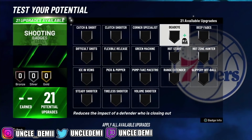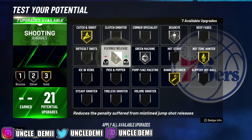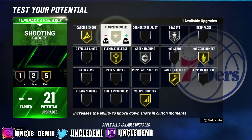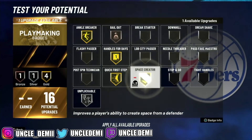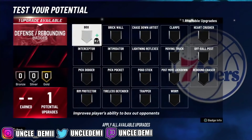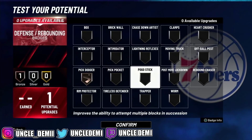For shooting badges, you want to go hot zone hunter, range extender, green machine, dead eye, catch and shoot — huge — flexible release is huge because you only have an 84 three-ball but it's good to have, trust me. Volume shooter, and then I like to go clutch shooter. For playmaking badges: anchor breaker, handles for days, quick first step, unpluckable, bail out, space creator, and then unpluckable. Now keep in mind, you are a shooting guard, so you don't have dimer or floor general — you're an off-the-score machine. And for defense, just get pick dodger on bronze. If you did get the 7 defensive badges, I'd go clamps, intimidator, and then for the 7th one, chase down — just to help you if you get beat.